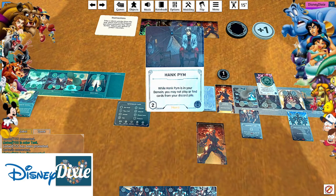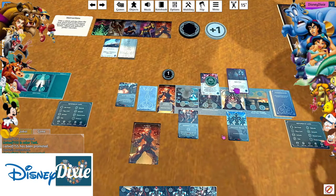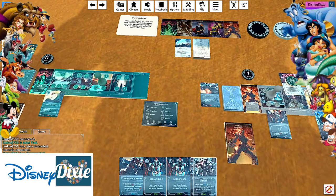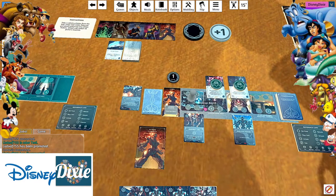Hank Pym - you may not play or find cards from your discard pile. No, I don't plan on doing that anyway. Oh, that's fun. We're going to put him here. And then I will spend one to play Marked by Death to give him a soul token. And I will draw a card. You may go.